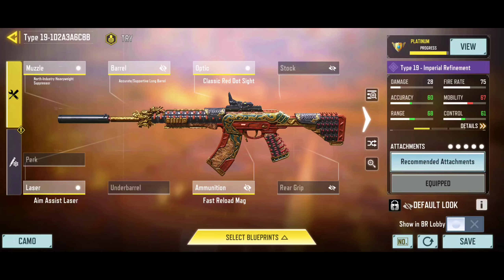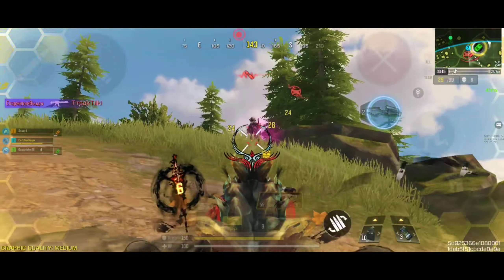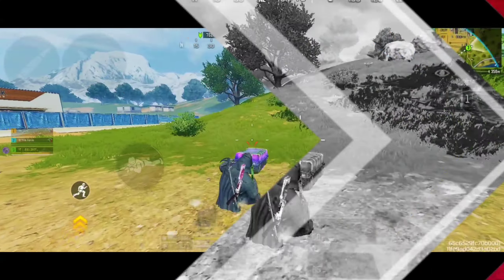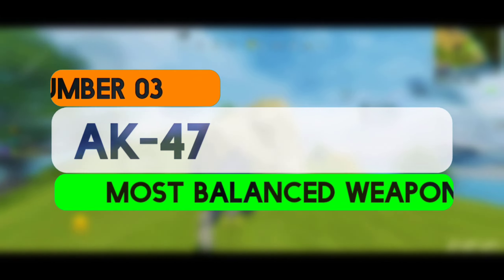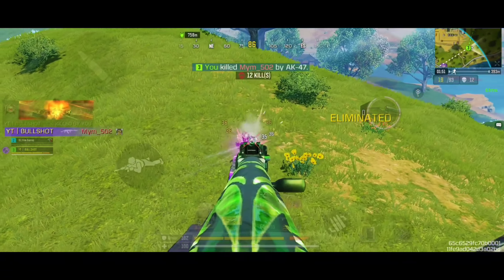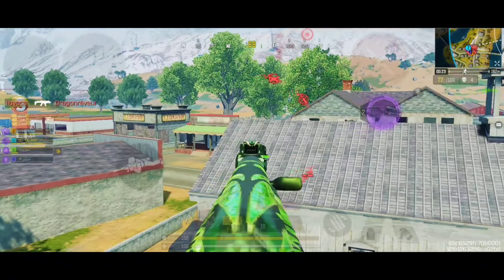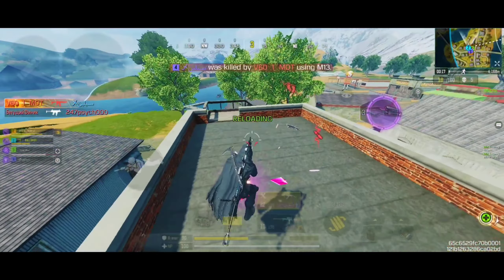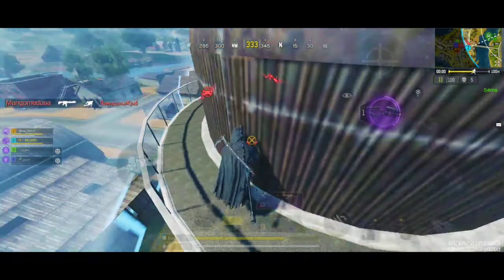Coming in at number 4, we have the Type 19, which features a high fire rate for an assault rifle, enabling it to deliver a rapid stream of bullets. This makes it highly effective for sustained fire and suppressing enemies over extended engagements. The accuracy of the Type 19 is generally good, particularly when used with attachments that enhance its stability. It performs well at medium to long ranges due to its manageable recoil and consistent shot spread. This weapon delivers strong damage per shot, which combined with its high fire rate makes it a formidable weapon in various combat situations, well-suited for both short bursts and sustained fire.